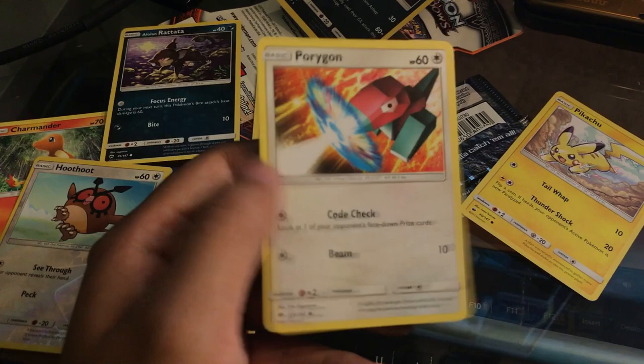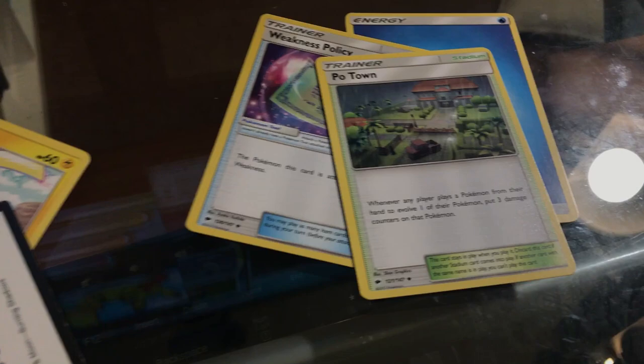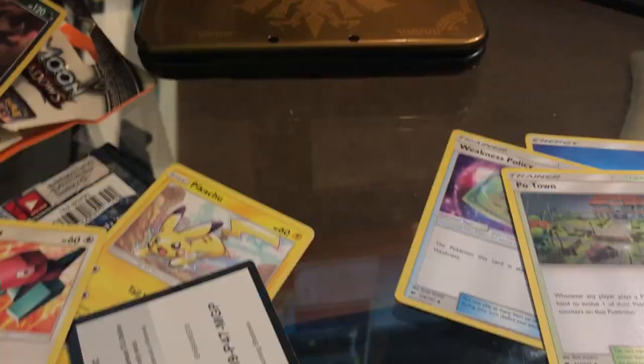We got three item cards from this pack, so that means we can purchase three items. I'm probably going to use them as potions or revives. I'll definitely be saving that pile since I have three item cards. So yeah, our Pokemon for this TCG Nuzlocke is Porygon, and let's get into the playthrough!